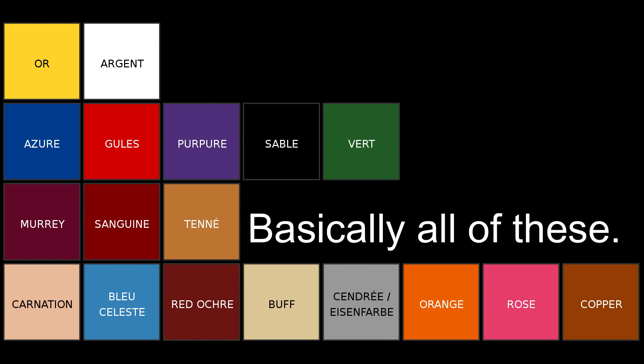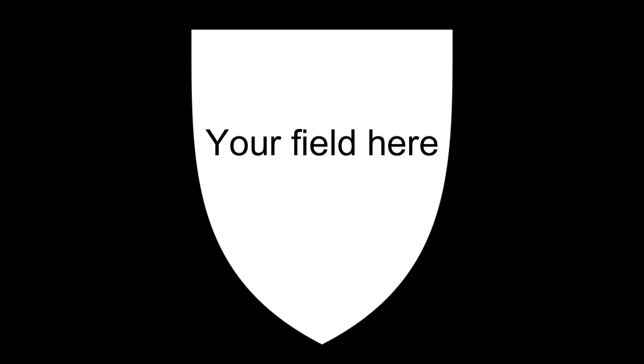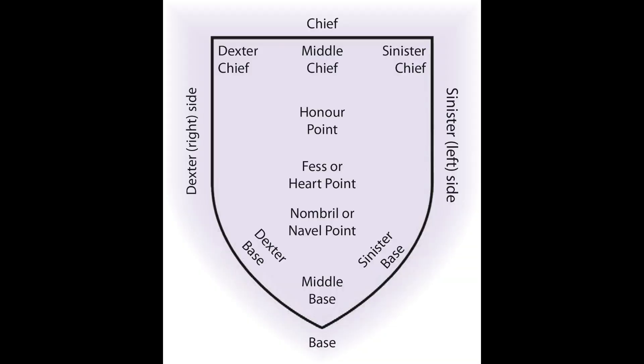Moving on to the shield, the first thing we have is the field — that's the face here. The left side of the shield, as you hold it, is sinister, which just means left-handed. And the right side as you hold it is dexter, which just means right-hand. That means it's backwards when you look at it — this side on the right is sinister, and this side on the left is dexter. The top is the chief, the bottom is the base. There are also three points where we can place things: honor point, fess point, and nombril point.